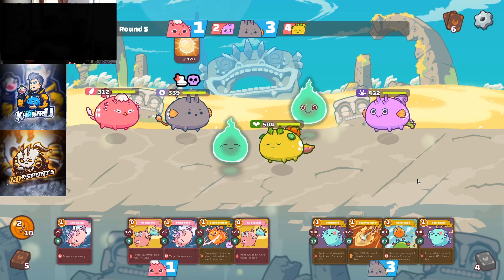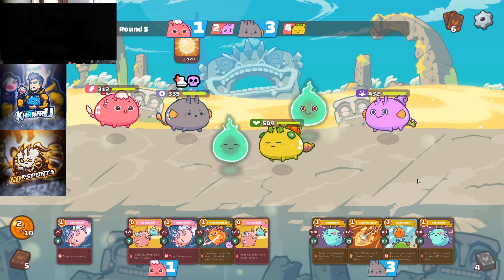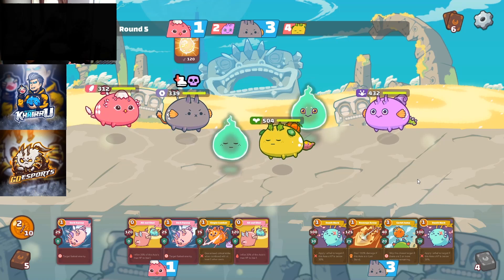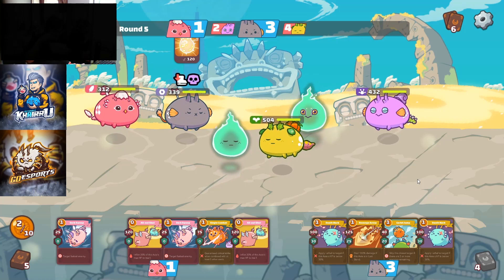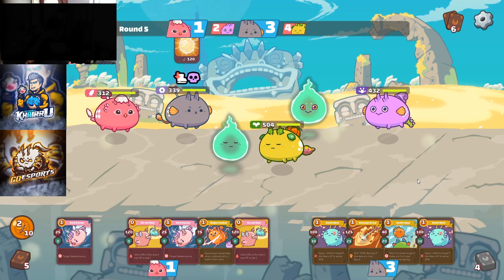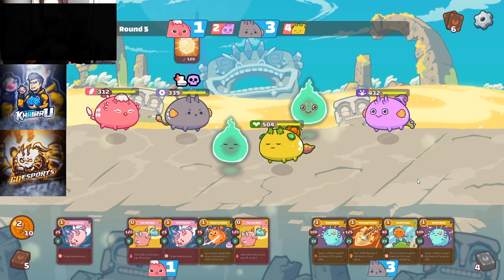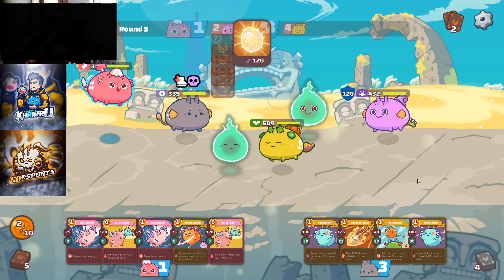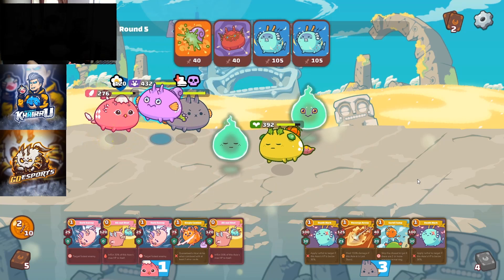I'm just gonna bait him with an Egg so that he's gonna use his cards and waste it on my Bird. I use an Egg to lure the attack to my Bird, and it's gonna enter last stand.